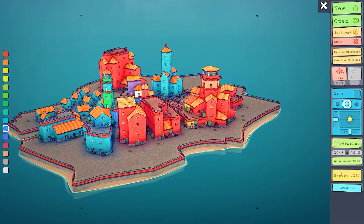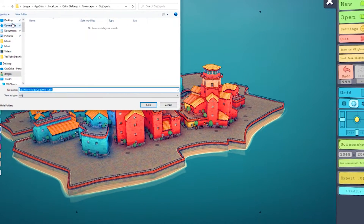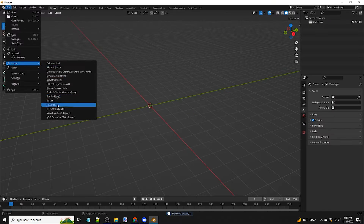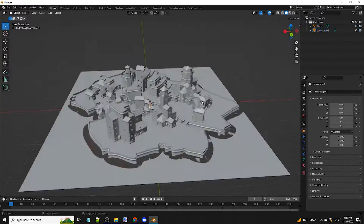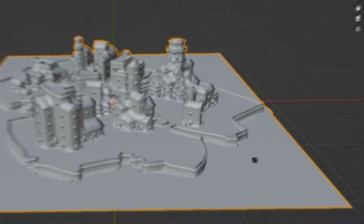What makes Townscaper special is you can actually save what you made as a .obj file, which means it can be exported and used in other programs. I'm going to save this to my desktop and name it Townscaper 1. I'm going to open Blender and quickly import the town. Very important — you're going to add a square plane underneath it, which will allow me to control the thickness. I'm now exporting it as a .obj file again and this time I'll name it Townscaper 2.